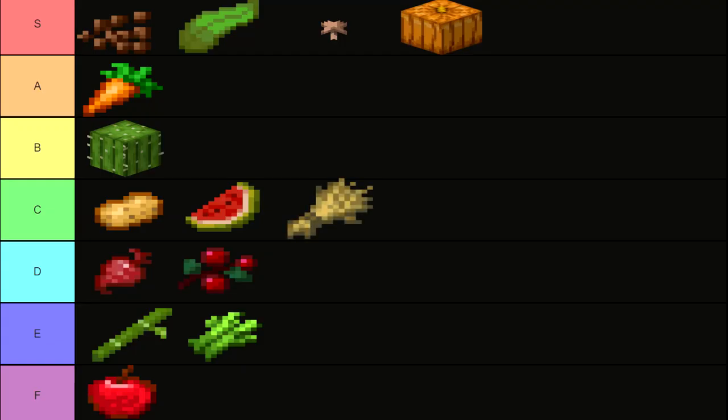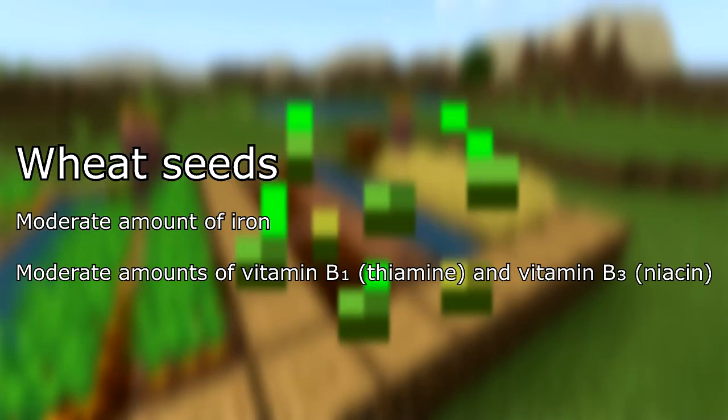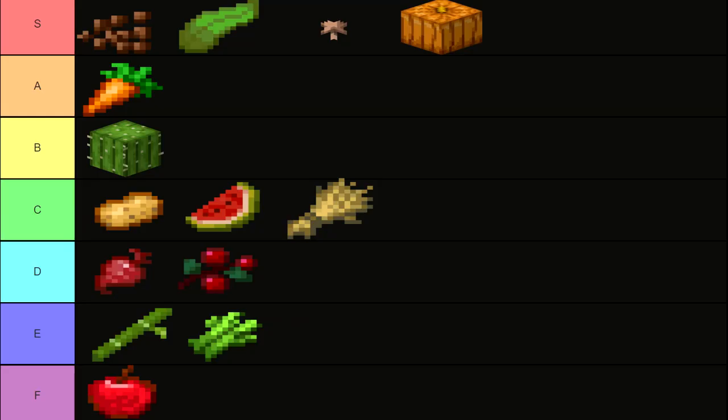In C tier, wheat, which contains moderate amounts of manganese and selenium. The seeds can be eaten, assuming that they're cooked. They contain a moderate amount of iron, and moderate amounts of vitamin B1 (thiamine) and vitamin B3 (niacin). If you rank these plants differently, leave a comment and let us know why.